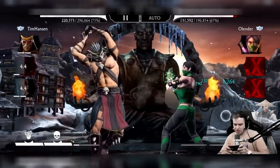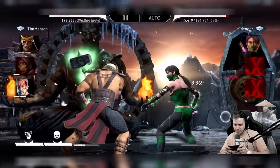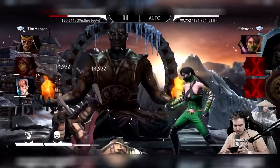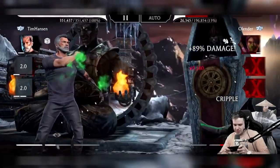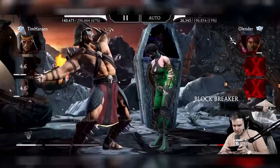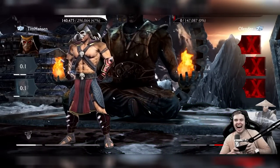Should I brutality her? If I can't do my Scorpion brutality, I might as well do my Shao Khan brutality, right? I think it's a good idea. There's no way she's killing my 300,000 health — there is no way. All right, she's ready. Let's see if she's gonna evade this — nope she doesn't. Bow to Shao Khan. Moving on.